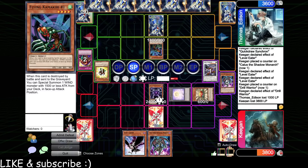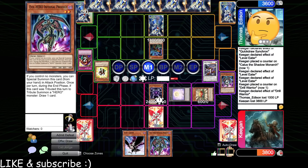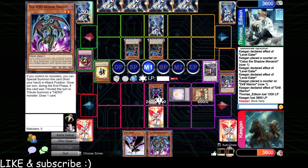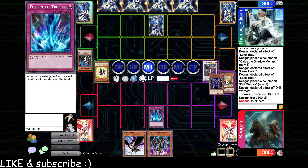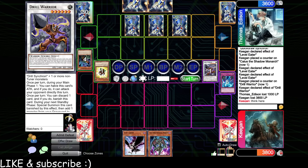This should be an easy victory — their deck doesn't look like it's doing much. They've had two turns and haven't played a real card against us. We can Torrential in case they go for something big. If I Torrential, I just win next turn because I can Level Eater and then Caius. Actually, I won't do that. We'll activate Drill, special summon it out, and add back Dandelion — safer play.